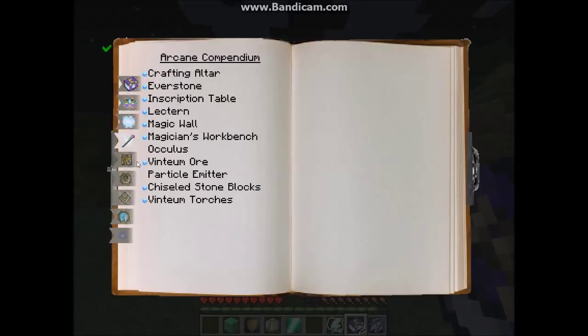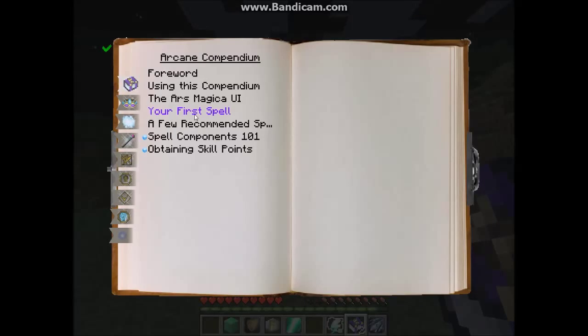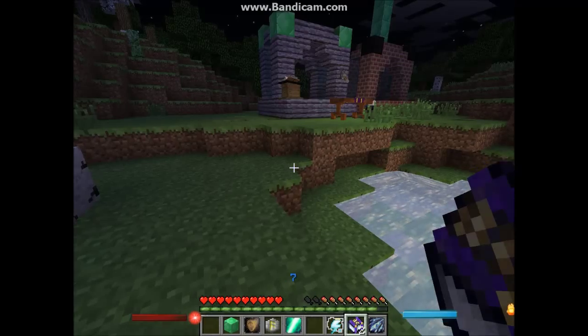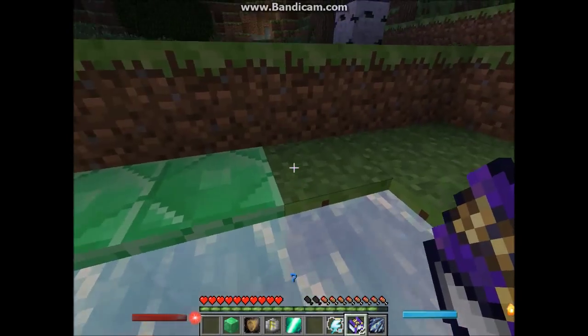It has spells, it shows you how to make spells, it shows you what your spells are going to need. So now what we are going to need is an oculus. I already have an oculus here.